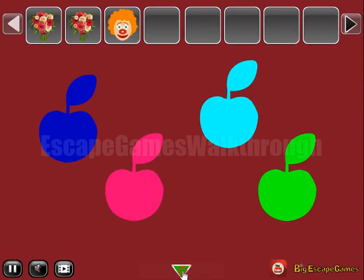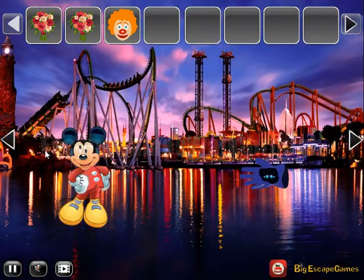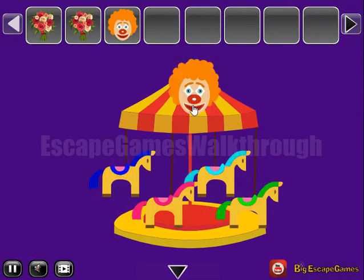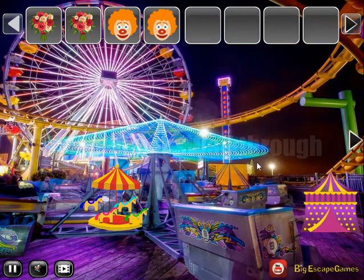The colors are blue, pink, teal and green. So we paint the horses blue, pink, teal and green, and one more clown's head we have got.